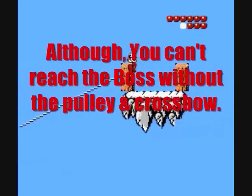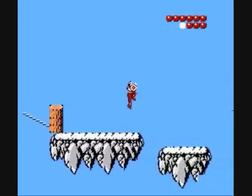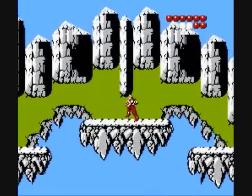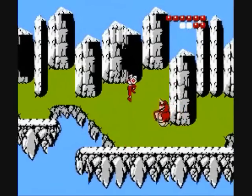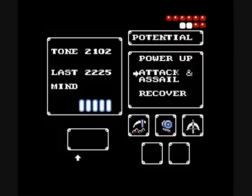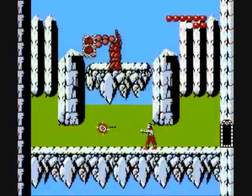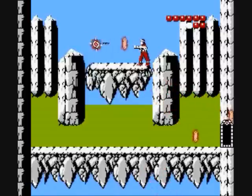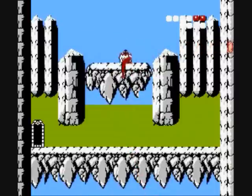This area has one of the harder bosses at the end — I think he's almost harder than the end boss of the game. Here you have to use the grapple, the crossbow, and the pulley. Here you pick up the armor — I'm not really sure if the armor makes you take fewer hits. You use something called attack and assail — it's like a lightning attack that kills or at least impacts everything on the screen. This guy hit me once, grappled up there, hit him again, and he got us down to two.